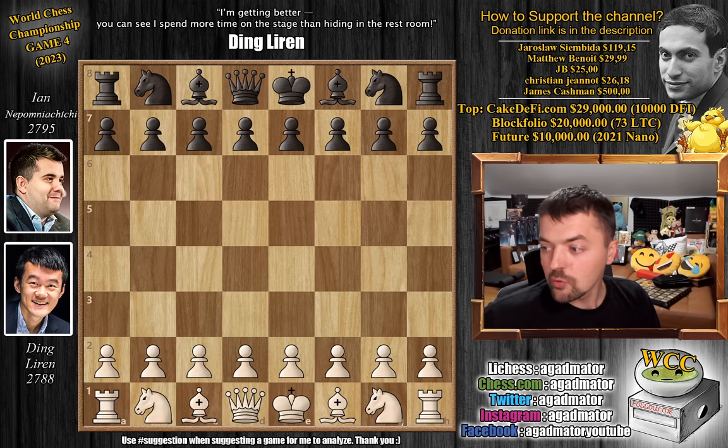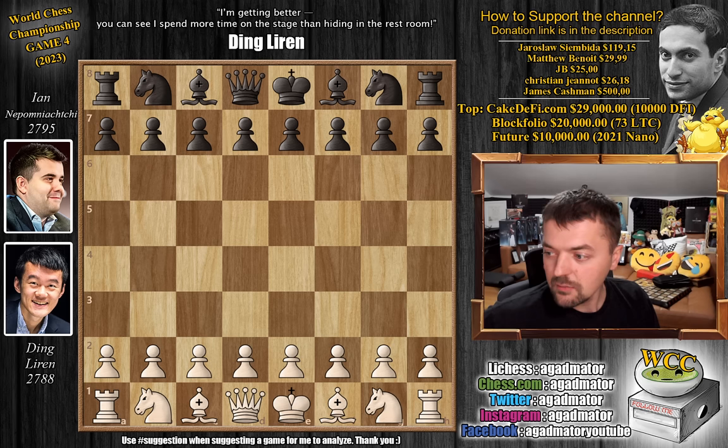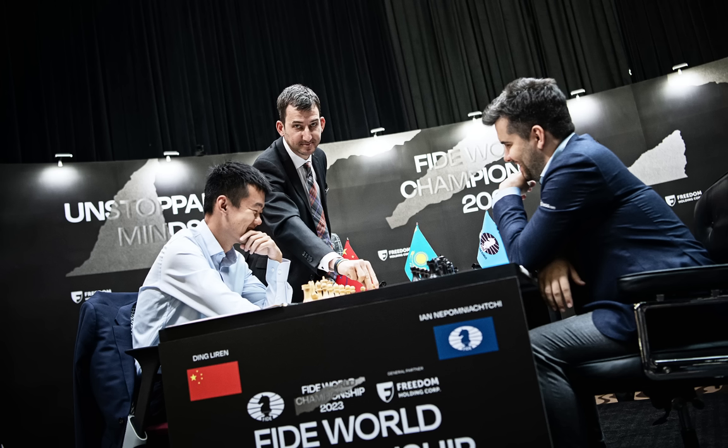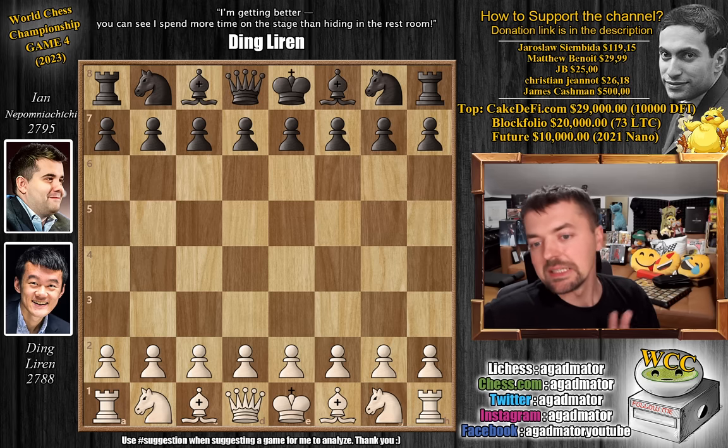Before we begin, we have a nice photo of the handshake before the game. Nepo shaking Ding's hand — he's like, put it there, little dude. I'm leading the match and very much looking forward to my World Chess Championship belt. We also have a nice photo of the first move being made by Mike Klein, also known as Chess Mike. The players are having a good laugh as Mike played pawn to B3, but Ding did not go for pawn to B3. That being said, let's check it out.